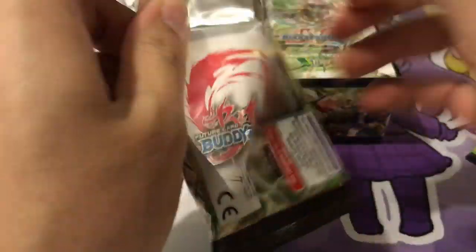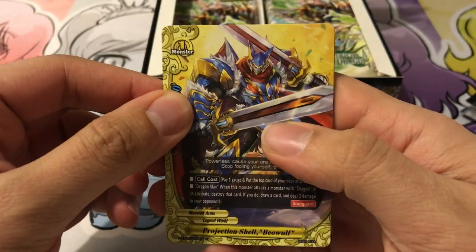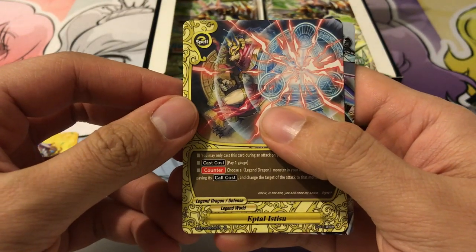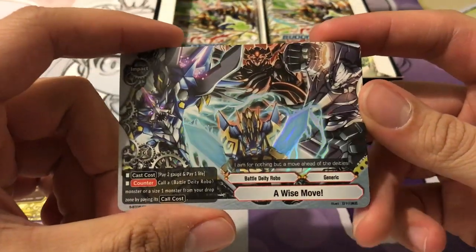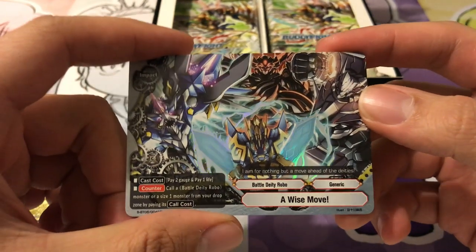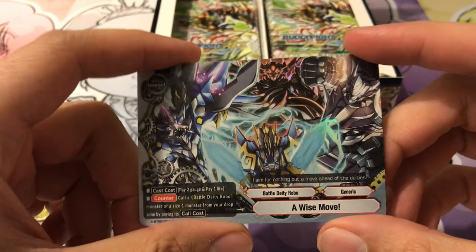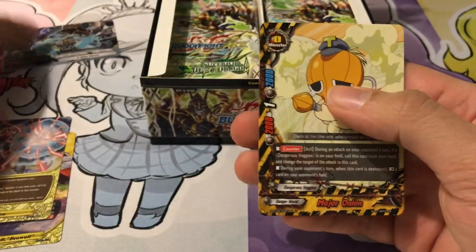I know you get one secret pack per box — I think three triple rares and five double rares. Starting off, Projection Shell Beowulf, one of the Messiah Arms. This is the reprinted Impact, I believe — A Wise Move — and we got a foil version of it. I believe this is the one Tezuku used against Kyoya in their final fight in Buddy Fight X, though I might be wrong about that.